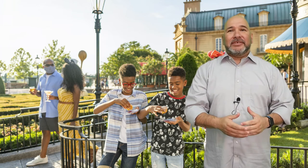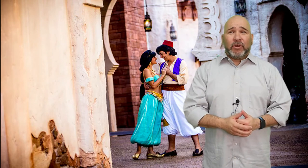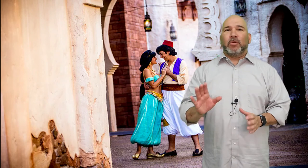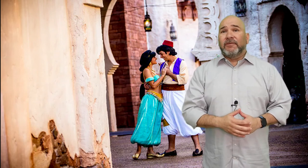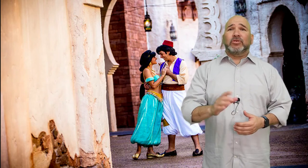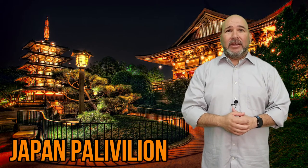One of the most beautiful pavilions is Morocco — intricately designed and a great place to get photos. Explore through the tiled atrium and bazaar and be transported to another place. Flavorful tapas-style servings are available at the Spice Road Table, and you can sample treats at the Tangerine Cafe.